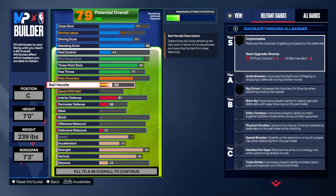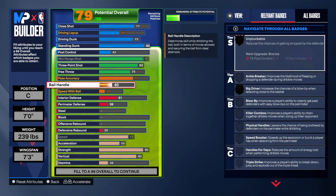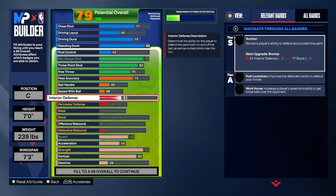Ball handling is at a 40, and speed with ball we're going to take to a 33. That doesn't unlock any specific badge — I just put it there because I didn't have anywhere else to put it. We're going to leave the playmaking alone and move on to the defense.